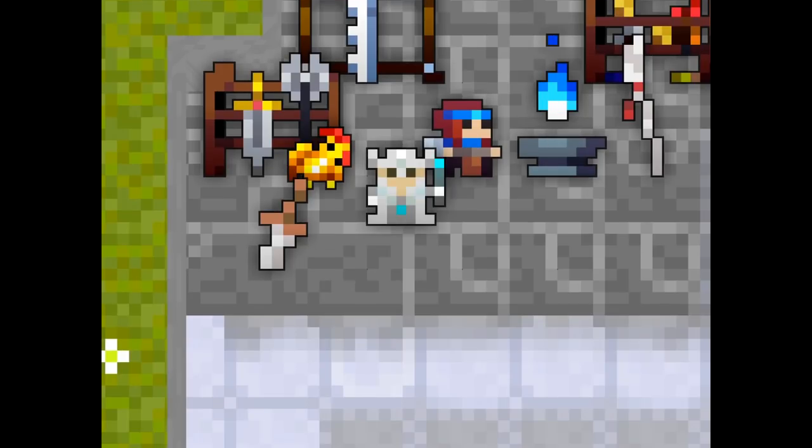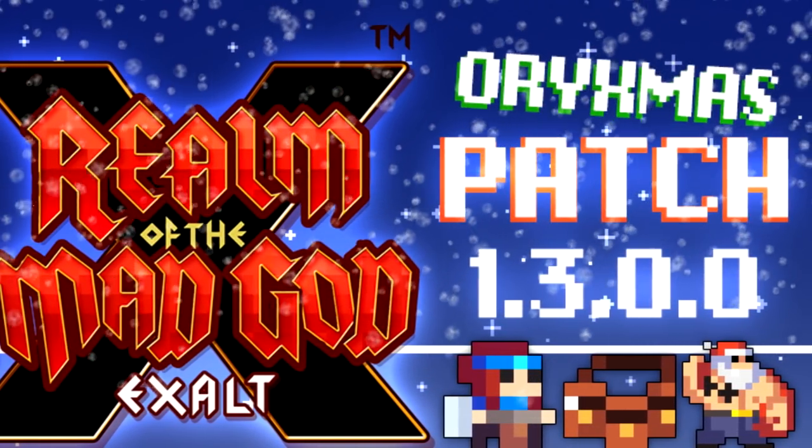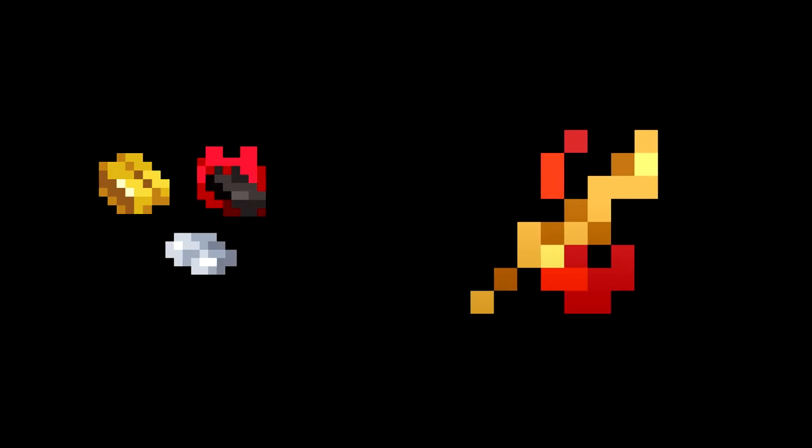Hello guys, Hyperion here back with another video. Today we're taking a look at item forging. This is a new mechanic which has just been introduced in the 2020 Christmas patch. Simply put, it's a mechanic which lets you dismantle your unwanted items to exchange for specific ones you want. Pretty much UT trading is back, but with extra steps.